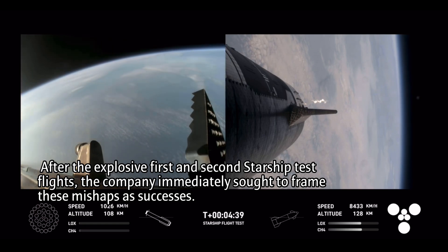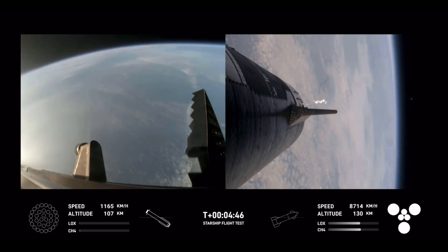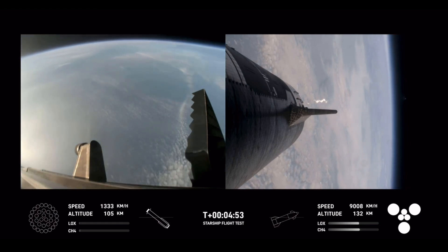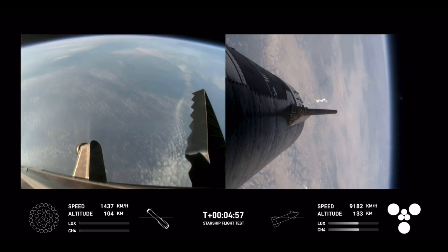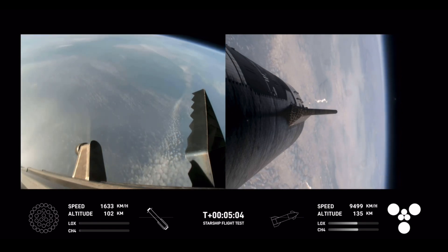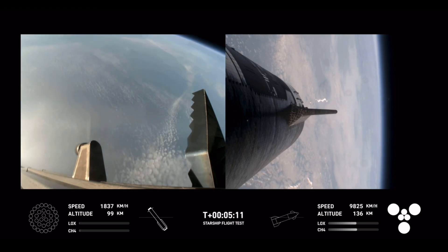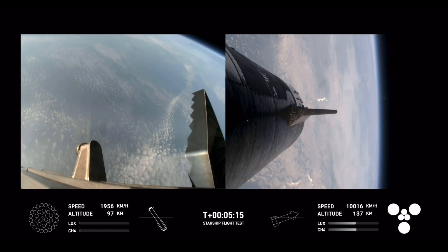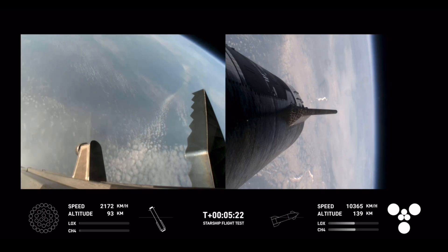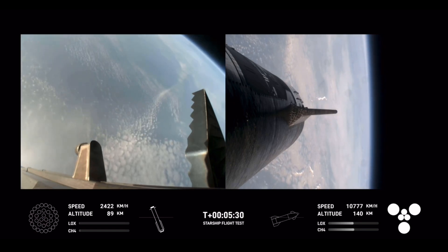After we jettison that hot stage, the booster will begin to attempt its water landing in the Gulf. In the meantime, the ship will coast for about 40 minutes up to an altitude of 214 kilometers. After its coast phase, it will attempt a controlled reentry, including a flip maneuver and a landing burn, just before splashing down in the Indian Ocean. Trajectory is looking good for the ship. At this point, we have no engines lit on the booster. It is coasting back toward the Gulf of Mexico for a water landing, and ship under power of all six Raptor engines.